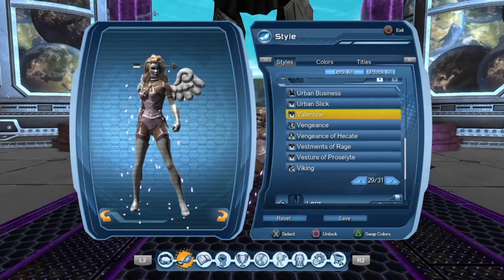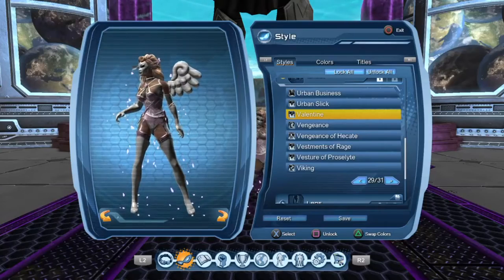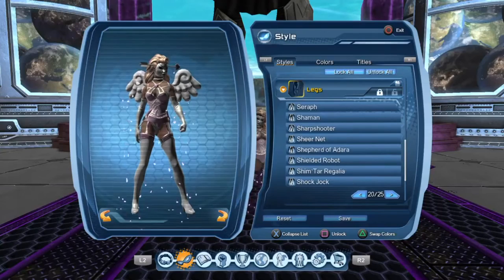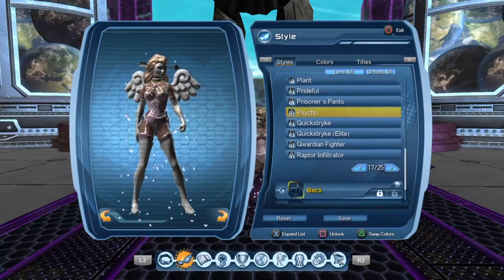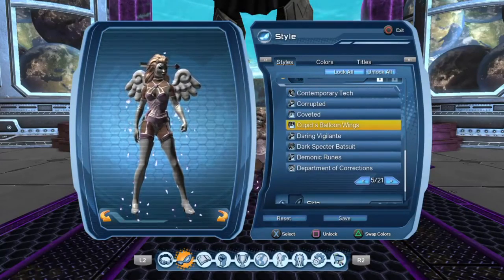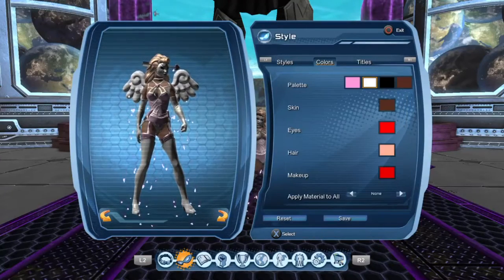And then the Valentine's Day top that you can also get from the vendor. I've changed the colours but I'll go into that later. For the legs I've got Psycho, and then for the back I've got the Cupid's balloon wings which you can now get from the vendor — it's like the new style item.